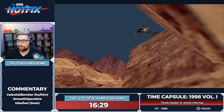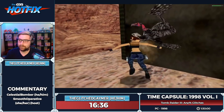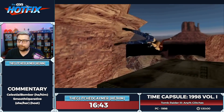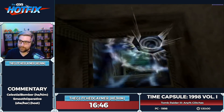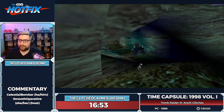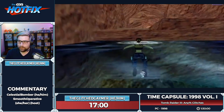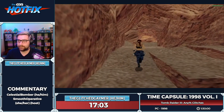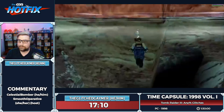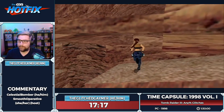We're greeted with some nice vultures who like to ruin this corner bug — but we won't let them. If the vultures hit you enough they'll push you out of the way. Sometimes you get lucky and they push you right into the corner where you need to go, which is nice — enemy assistance from angry enemies.